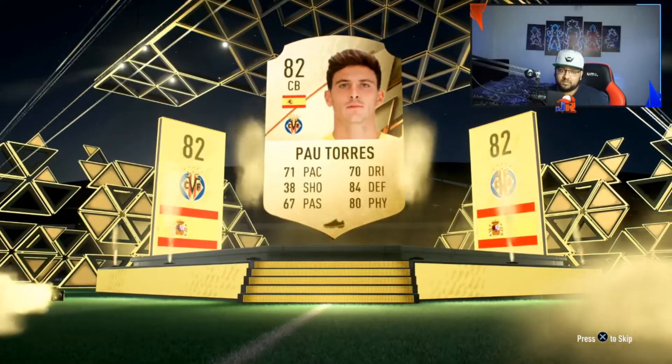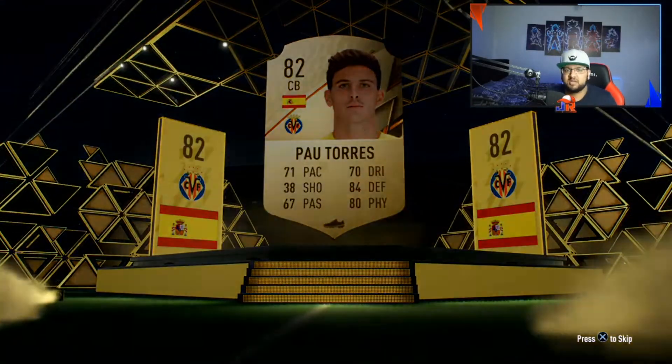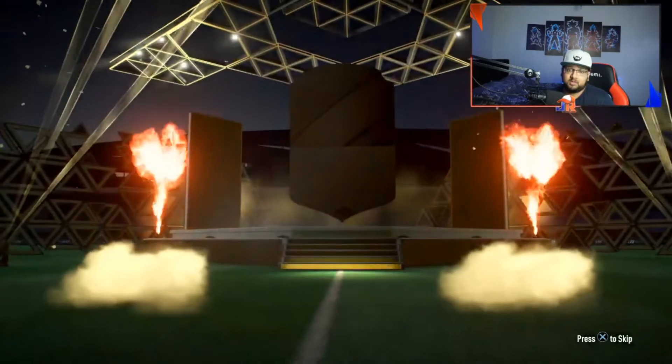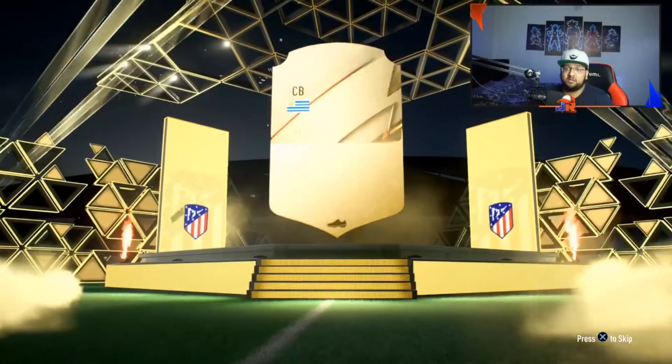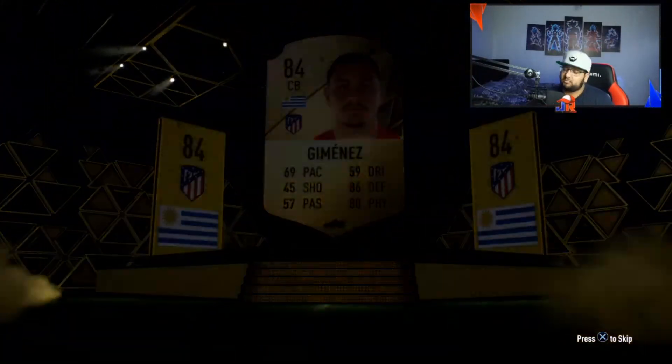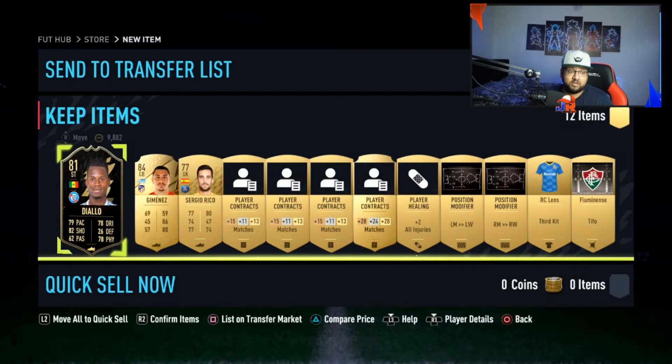Who's that? Pau Torres — 82 rated, he's got a good card this year. Next one — oh my gosh, boards again! Jimenez, he's a little bit slow but I'll take the boards. These packs are paying out right now.